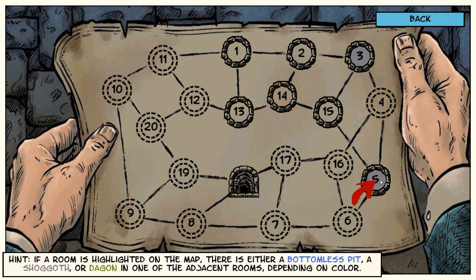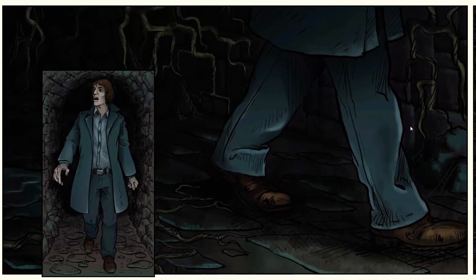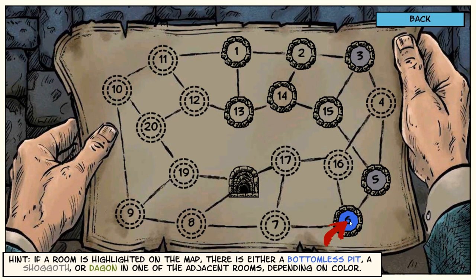So four, once again, is dangerous, which is what this is pointing to. Six is safe, so let's go to six. You feel the draft in this room. So that means it could be either seven or 16 — we don't know. We can't chance it. I don't know, man. We have to back way out and go find a new path.